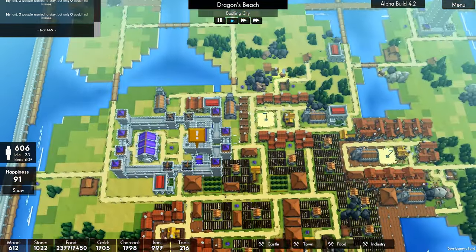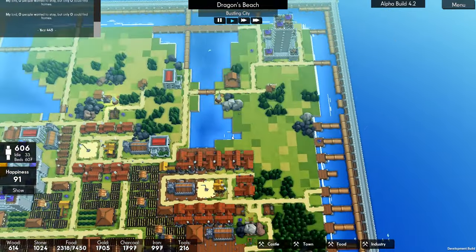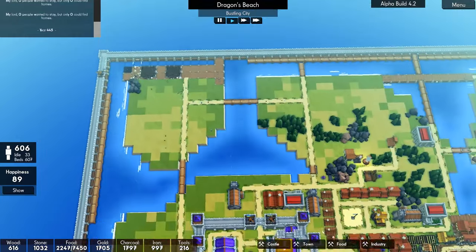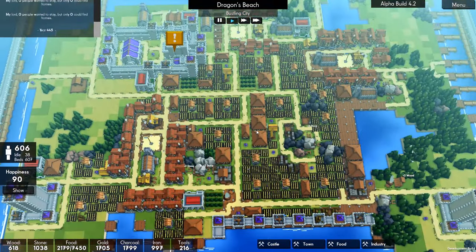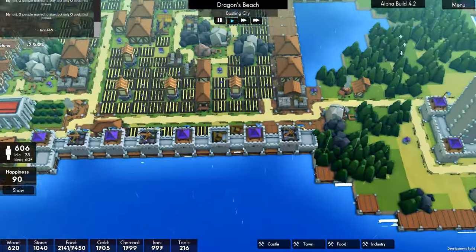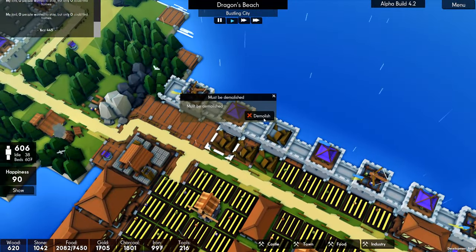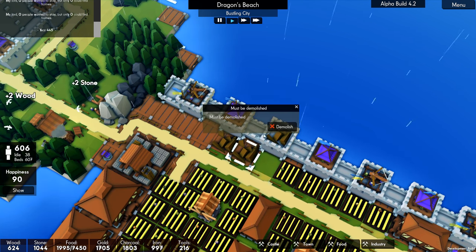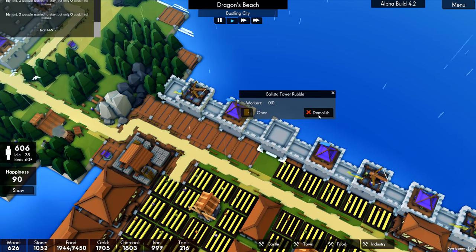Oh my goodness, dragons are driving me crazy. What did it land on? What have you taken out? You've not landed on the outskirts. It sounded fairly big, whatever it was. What have you taken out? You've taken out a must-be-demolished — I think that was a granary. And you were a ballista.